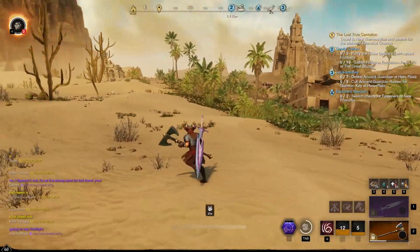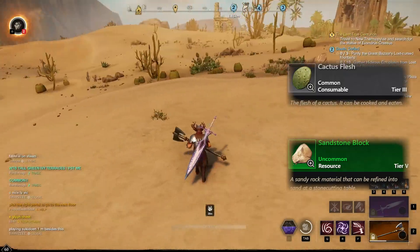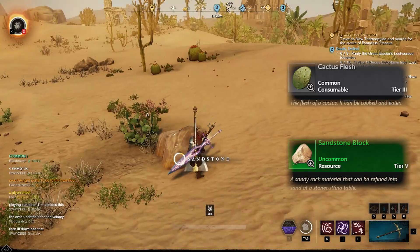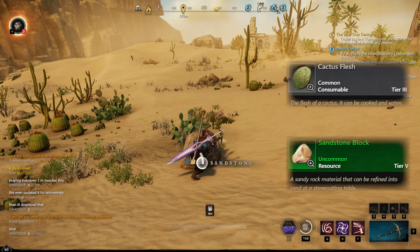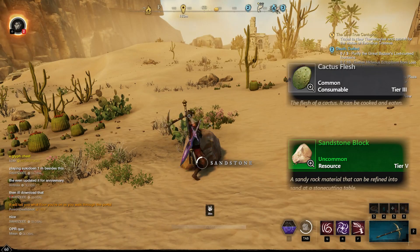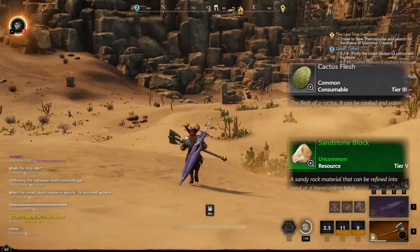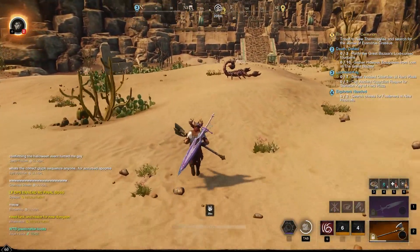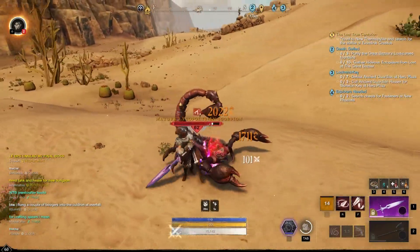A few other resources to look out for while crossing this area are prickly pear cactuses and sandstone. Both are generally scattered across the area and aren't super farmable, but if you pick them up as you go you'll make easy cash. Sandstone sells for about 12 gold each, which adds up quickly, and cactus flesh goes for about 2 gold each — so every one you grab is worth it.